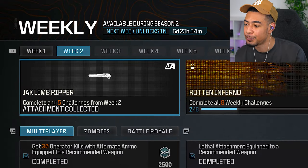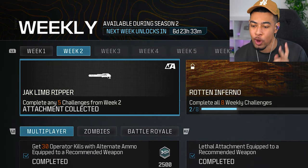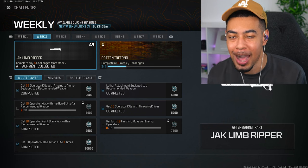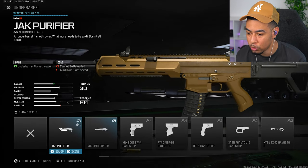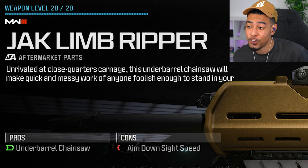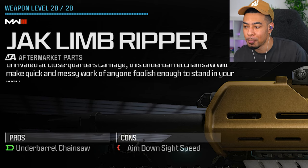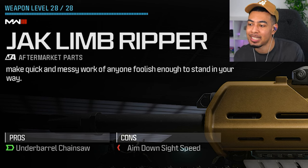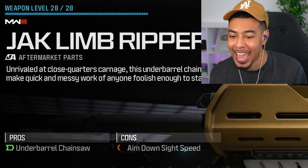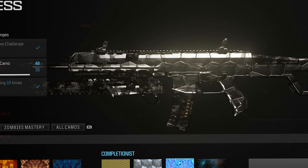Get me out of this game. Going over to our weekly challenges — attachment collected: Jack Limb Ripper. I'm hoping this isn't bugged like some of the other aftermarket parts we've had. Let's go to the underbarrel — Jack Limb Ripper, here it is, and it actually works. 'Unrivaled at close quarter carnage — this underbarrel chainsaw will make quick and messy work of anyone foolish enough to stand in your way.'